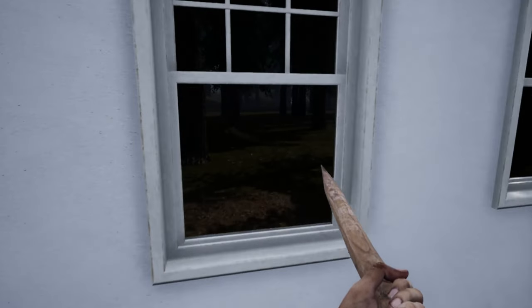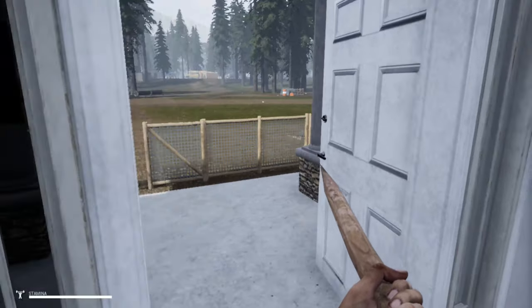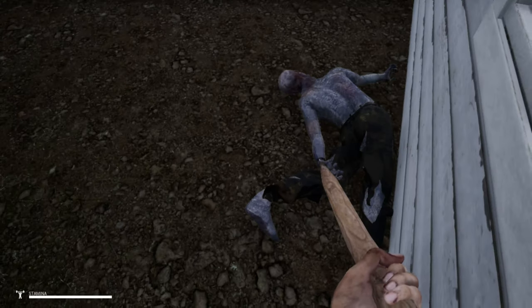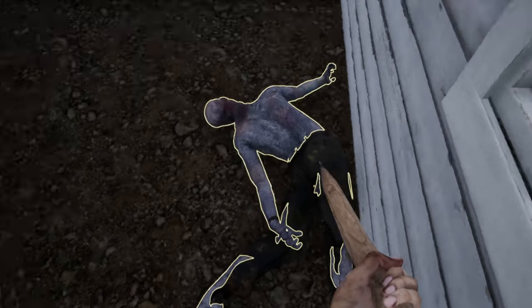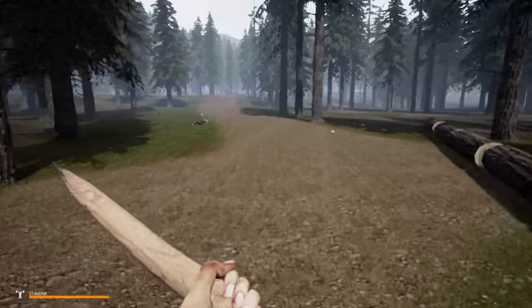Nice — we got our workbench done and our bed done. The mist is over, let's get back outside. Let's check this guy and see if he's got anything. Okay — a potato and duct tape. I haven't got any duct tape yet, so that's good. I know we're going to need that.